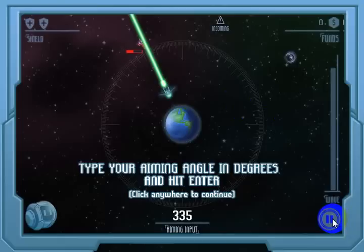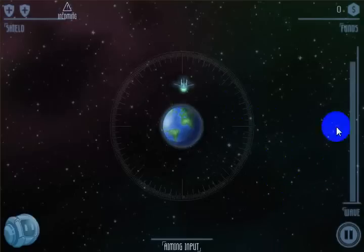This button here is a pause button. That allows you to go back to the main menu where you can choose to play another day, restart, go back, or resume. It also allows you to turn the sound on and off. I'm going to click and actually show you what the game looks like in action.